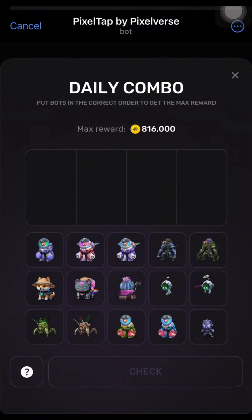Here are our combos and you have to pick the right one in its correct orderly form. As you can see, my max reward for claiming this combo is 816,000, but I'm going to show you how to max this out by performing a simple trick.